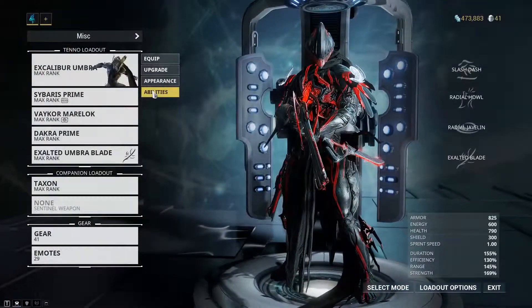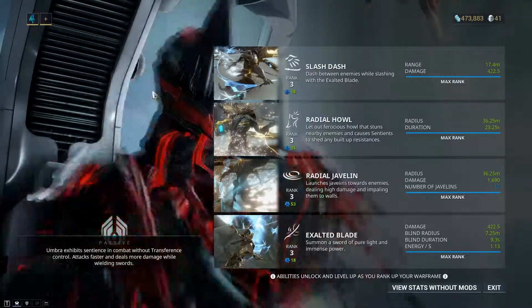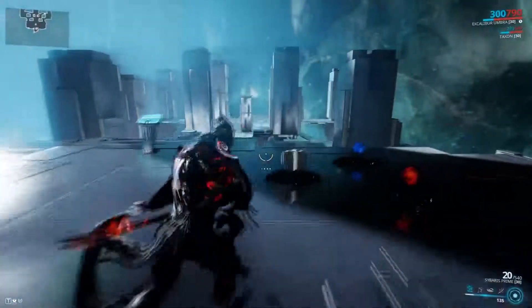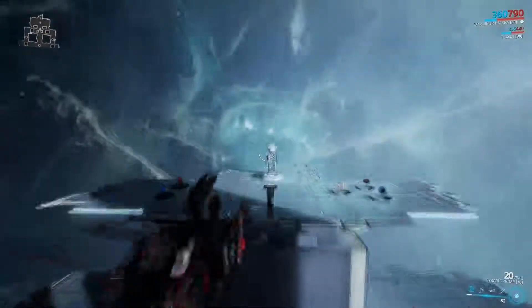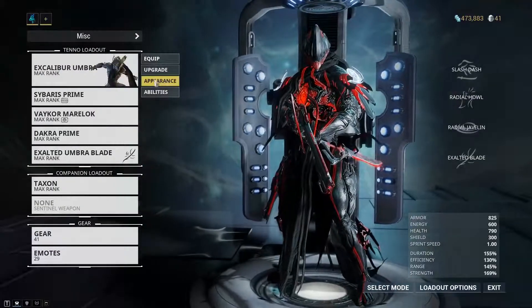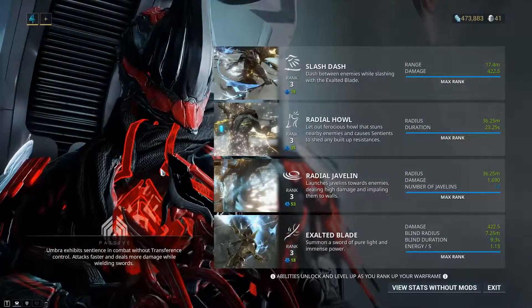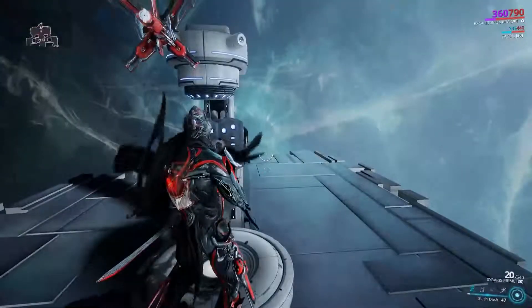Let's get to the abilities. I'm going to rank them one through ten — ten being insane, godlike, totally broken — and one being a worthless, never-use ability. First off, we have Slash Dash. Essentially, you dash forward and if there's any enemies in the area you slash at them and deal damage. This doesn't deal a whole ton of damage — only 422 — which is okay but pretty average for a first ability. I'm going to give this at least a 3, because with my current build it's very nice for mobility and getting around.